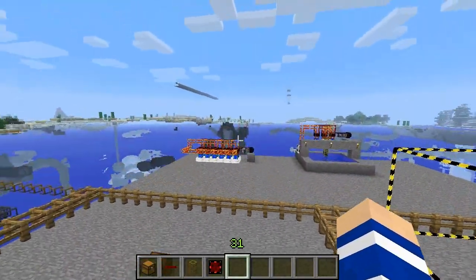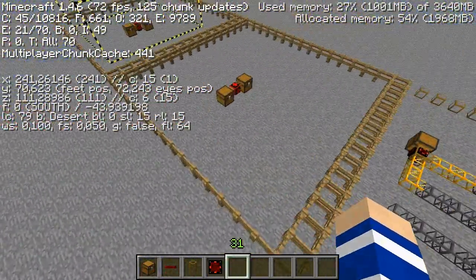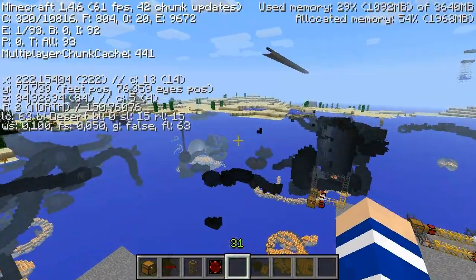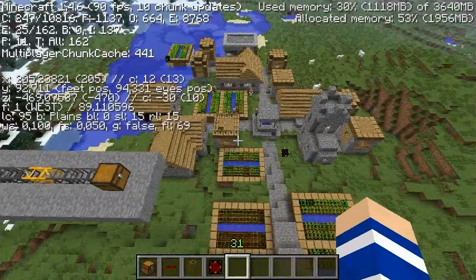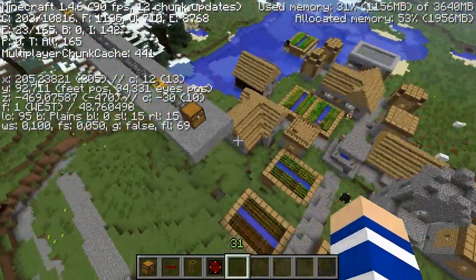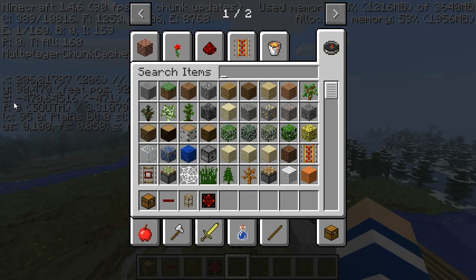Let us now travel some distance away. I am now here at coordinate 111. So let me travel some distance away and then we will come back to see if the chunk loader counter is working. Here we are in front of a village at the end of another chunk loading test I have been doing in other versions of BuildCraft. It is a fair distance away — about 570 blocks.